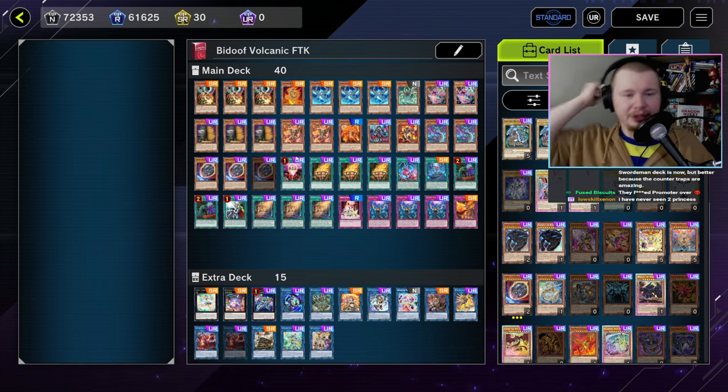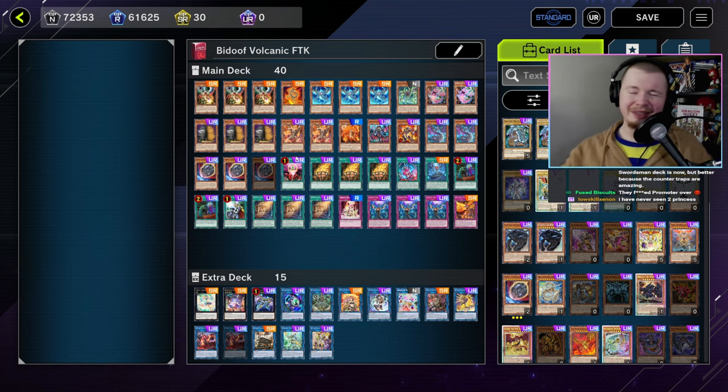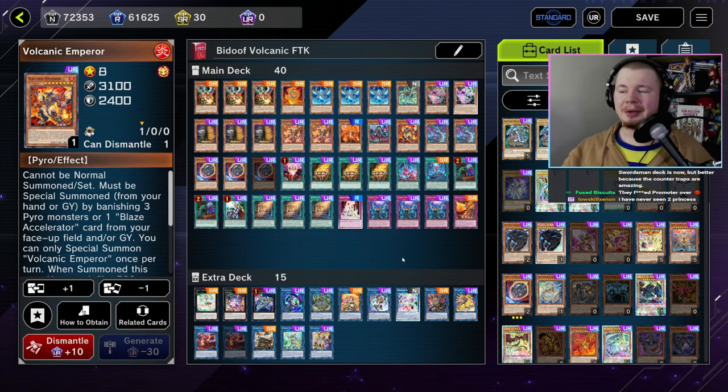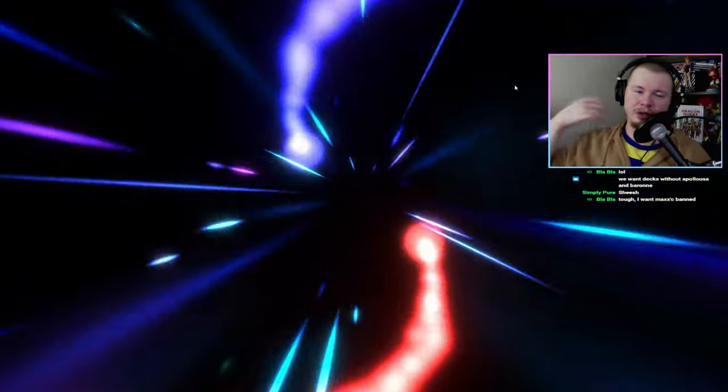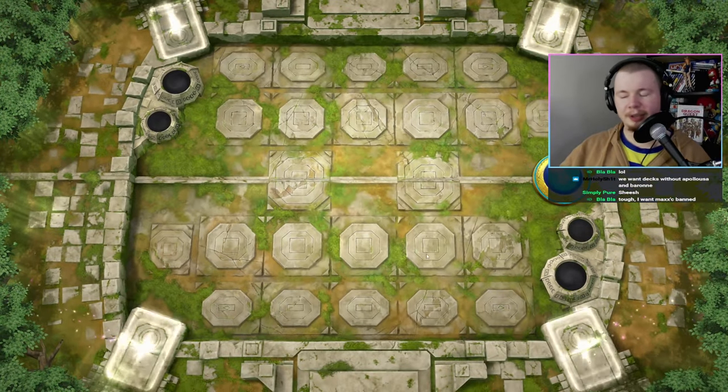Volcanic FTK Snake Eyes is like your one amazing deck. For the FTK replay, I think we all know what it does at this point. It's a pretty simple combo — one card combo with Snake Eye Ash. I'll fast forward a little since I already know it.